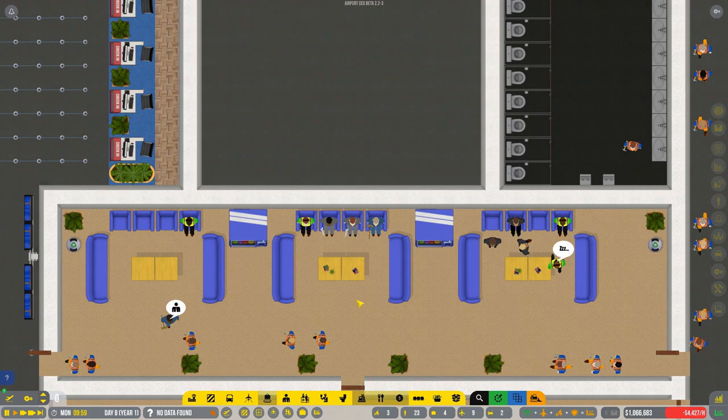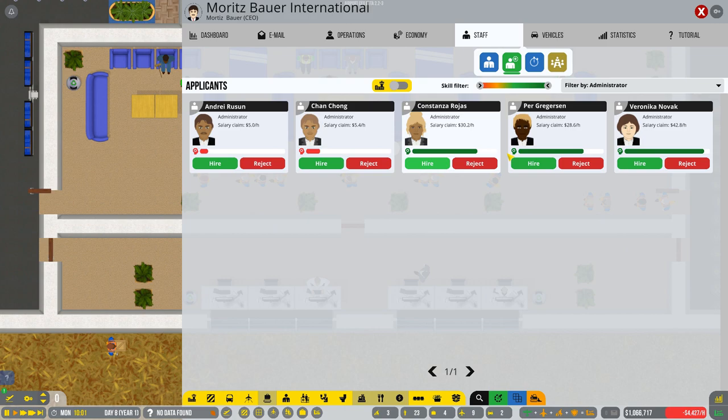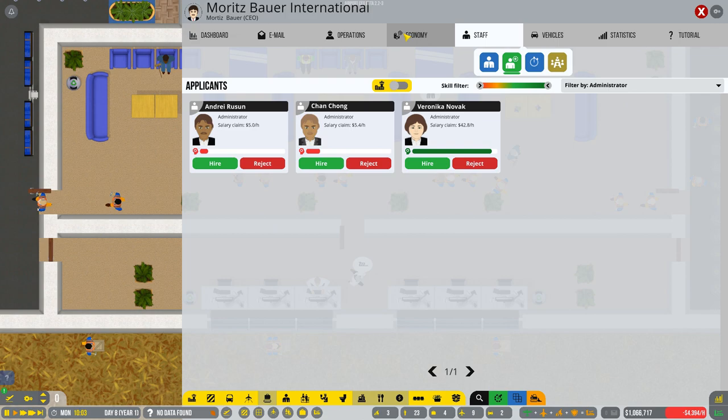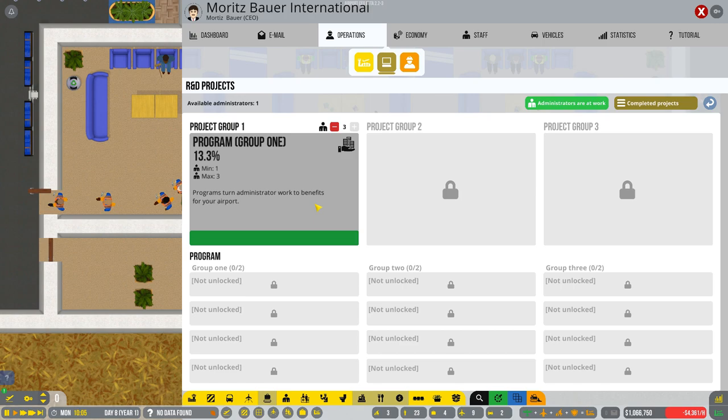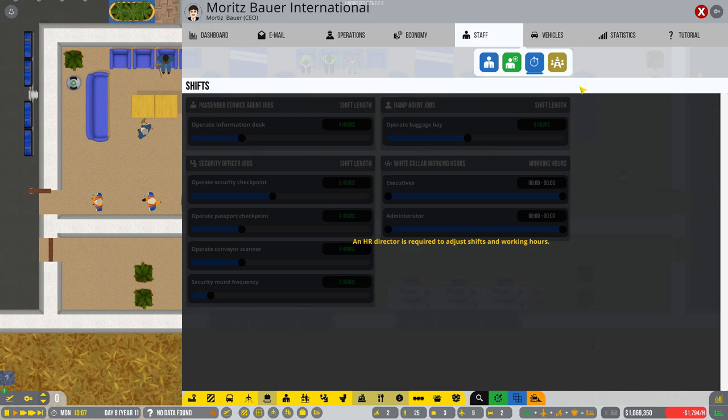Let's see who we've got — applicants for the administrative roles. You're all so expensive! But we'll get Perr and Constanza. Welcome to the squad, it's really good to have you here. You can set shifts — we need an HR director to adjust these working shifts, but that's pretty cool. I look forward to seeing that.